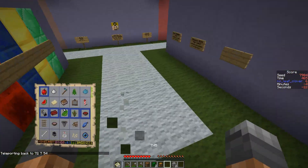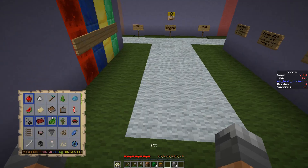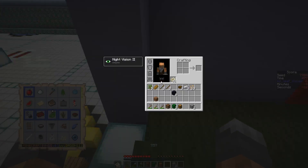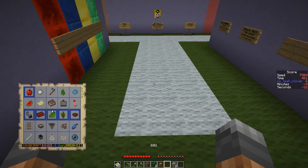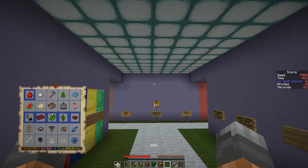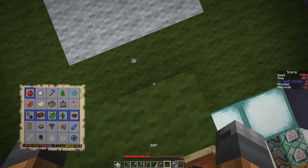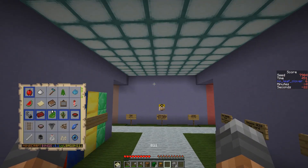Oh yeah, and I also got an apple from that chest — it wasn't really worth it to break that chest probably, but I could have the apple as food in an emergency situation. We got the bread at least. All right, so that's it for the five-in-a-row bingos this week. Let's carry this momentum into the point seed, and I'll see you with that soon. Bye-bye!